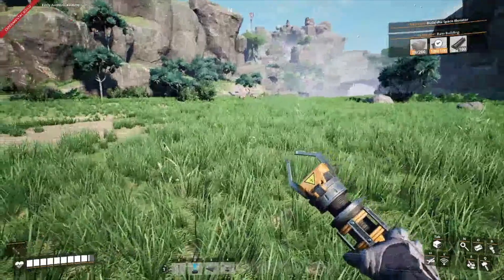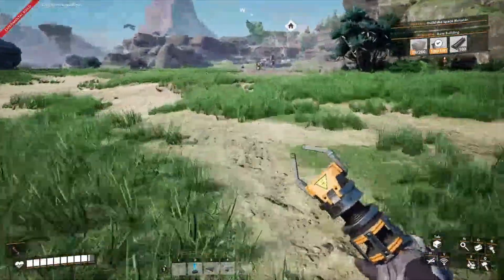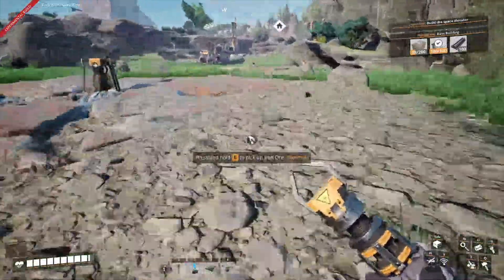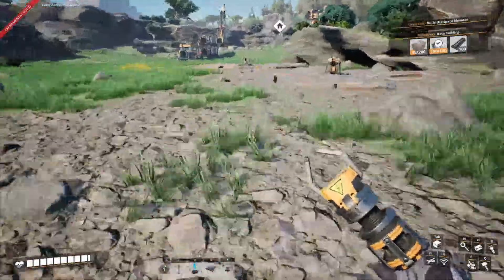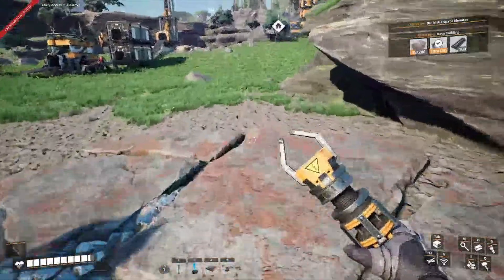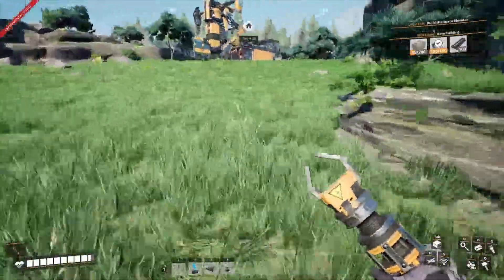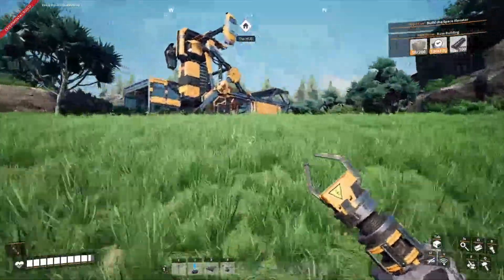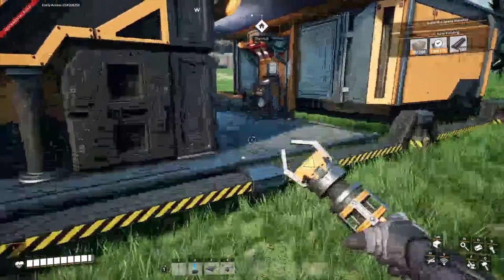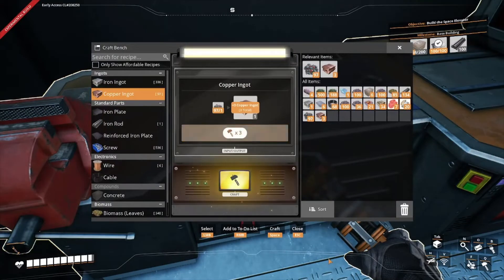We're not gonna fight with them if we don't have to. We've got the rods in there so we don't need to worry about the rods, but I think we do need some more iron plate. Iron plates and iron rods will be one of the first things we start with — it'll definitely help us out in the long run. And let's get some of this copper processed.